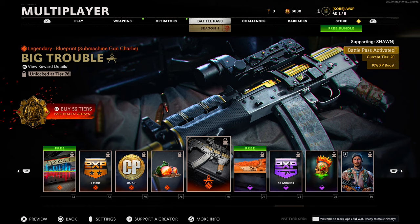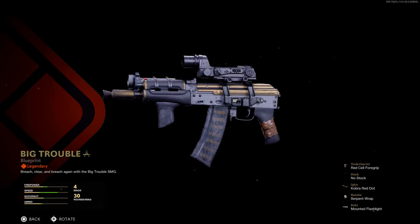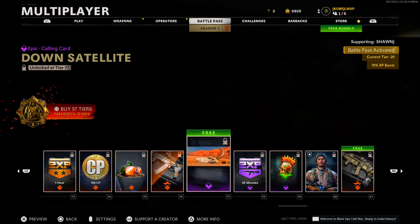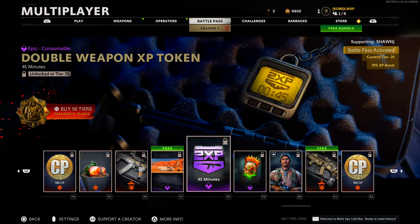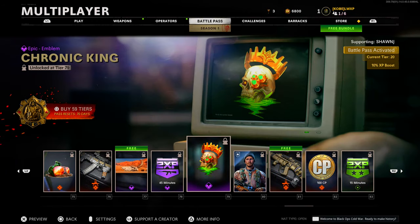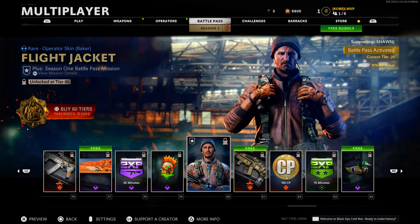Tier 76 another legendary blueprint 'Big Trouble' for the AK-74U — decent, okay, kind of underwhelming so far though. Epic calling card 'Down Down Side of Light' at tier 77 — nothing too crazy. Tier 78 double weapon XP token. Tier 79 epic emblem 'Chronic King.' 20 more tiers left — at tier 80 we have the 'Flight Jacket' skin for Baker operator — pretty standard. There are a lot of rare operator skins; I thought there would be more legendary ones.